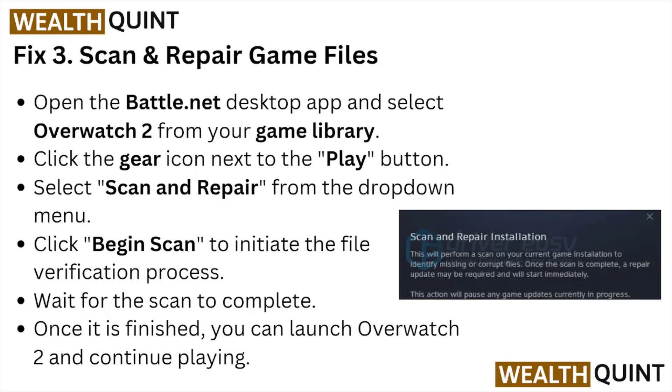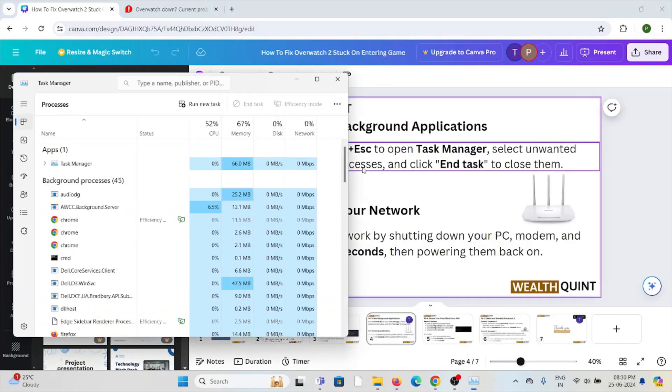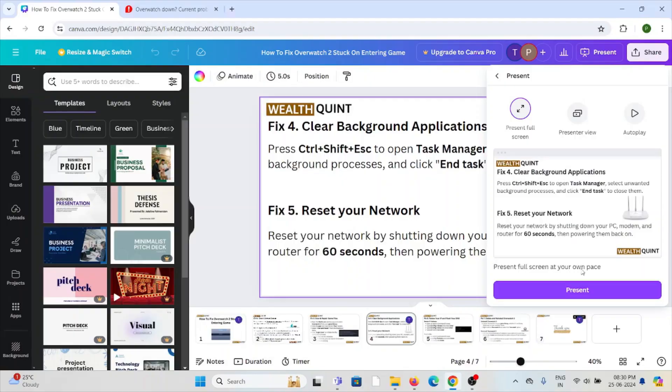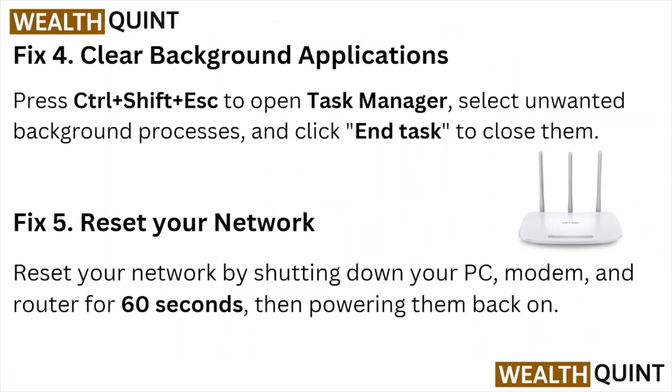Once the scan is finished, you can launch Overwatch 2 and continue playing. Fix number four: clear background applications. Press Ctrl+Shift+Escape to open the Task Manager. Here you can close any background application you want. Select the background application and click 'End Task' to end it.